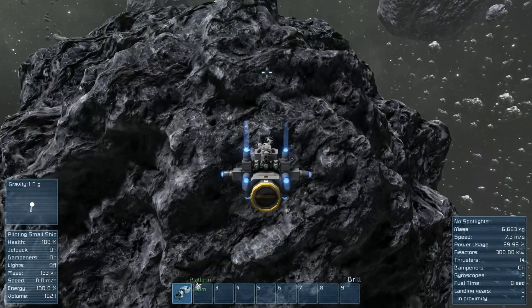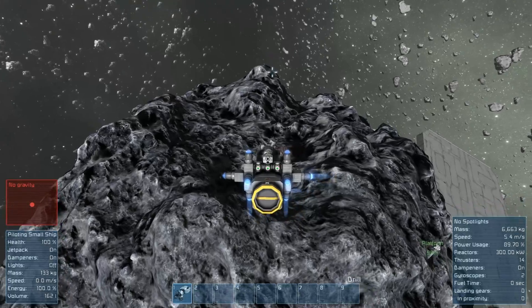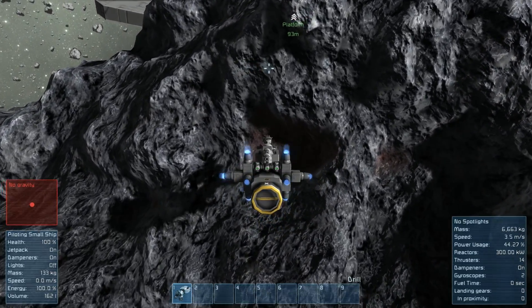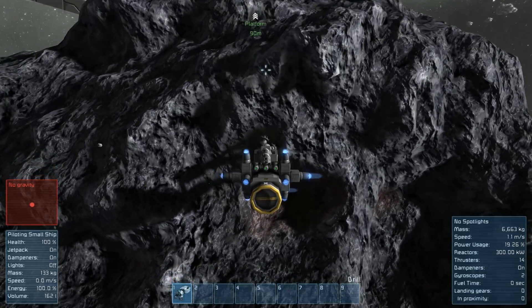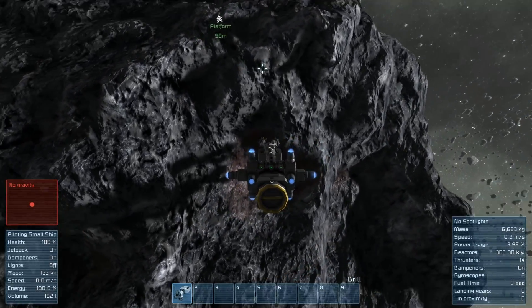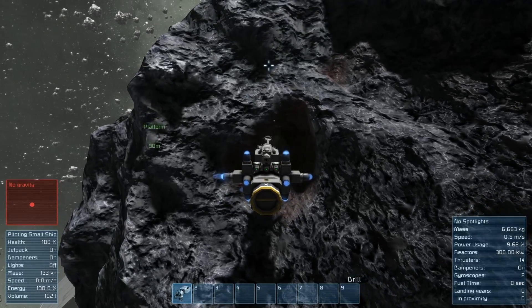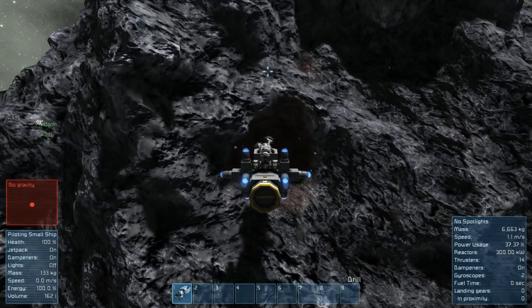I think there's a bit of iron over here — yeah, there it is. Just hoedown through some ore. You might need more thrusters in different directions so you don't jump all over the place, but for the purpose of making the ship this works alright.